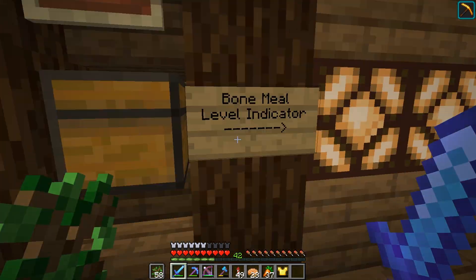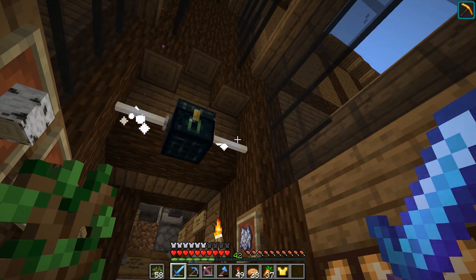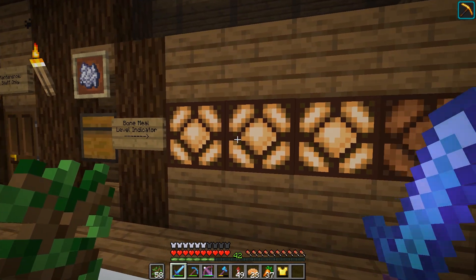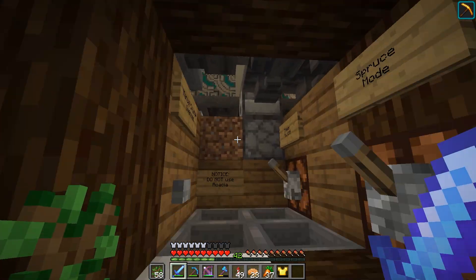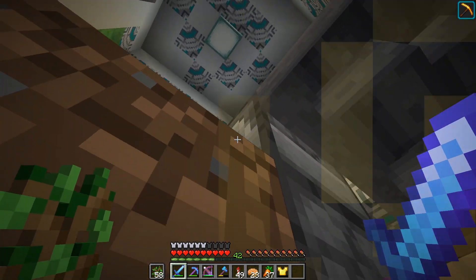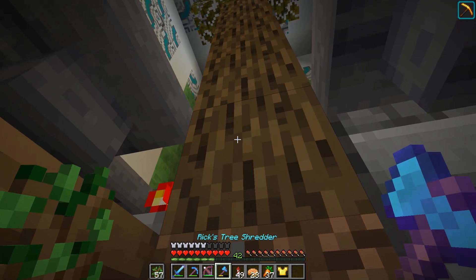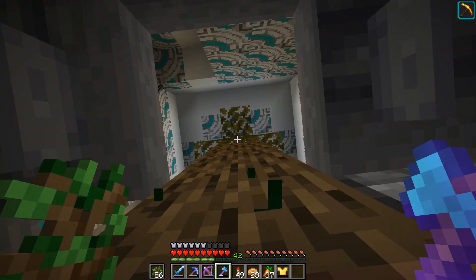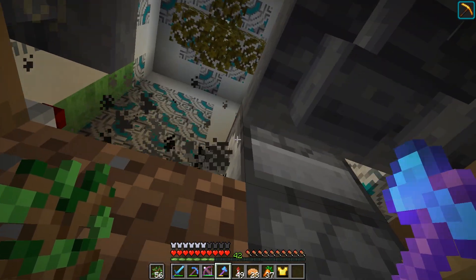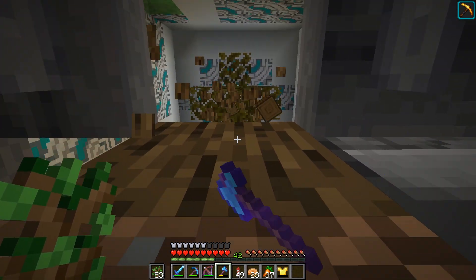We have essentially a bone meal input chest, so you go ahead and put your bone meal in there. There's a big storage silo that holds all the bone meal, and there's an indicator I created to show how full it is. In order to use the farm, you power the lever on and shift-click on the dispenser to place your sapling. The dispenser bone meals the sapling, and when the tree grows up the machine breaks all the leaves and collects all the drops — the sticks, the logs, and everything else. You just continue that process and can very easily gather as much wood as you need.